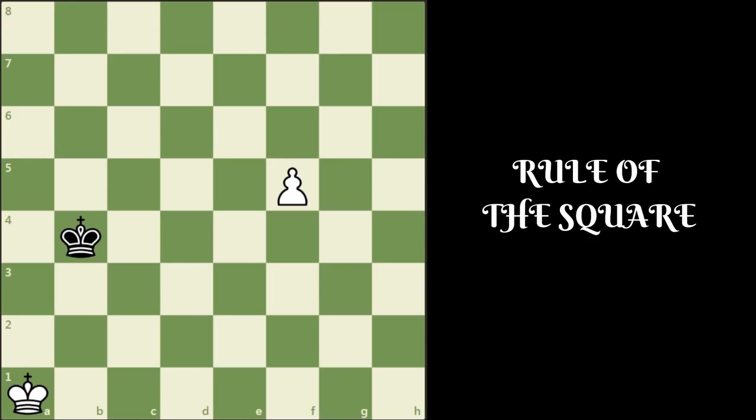Now if it's black's turn to move, king c5 draws the game. So king c5, f6, king d6, f7, king e7, f8 queens, and king captures f8. Black draws the game.